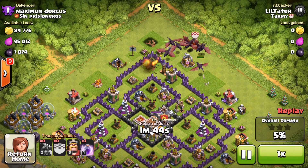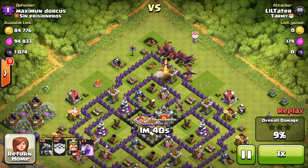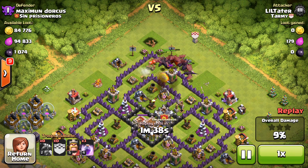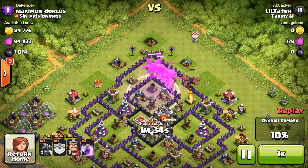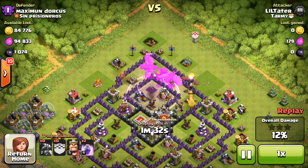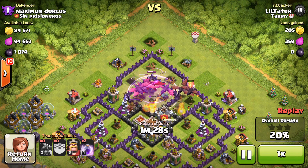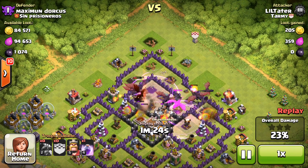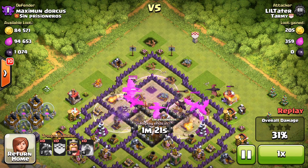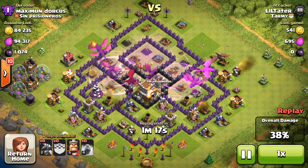So once I see that I have a clear path, I put all my dragons down, including my clan castle drag, and we're going to go ahead and rage into this first air defense. Then once I get in range of the second line of defenses, I rage each side. I kind of went with the triangle rage since he had the triangle air defenses, so we're able to take them out pretty easily and wrap up this three-star victory.